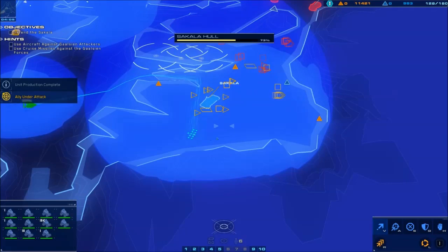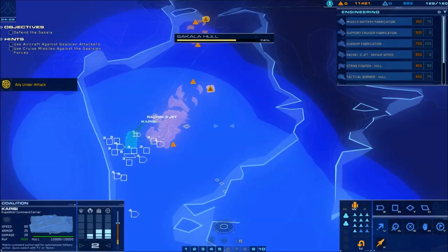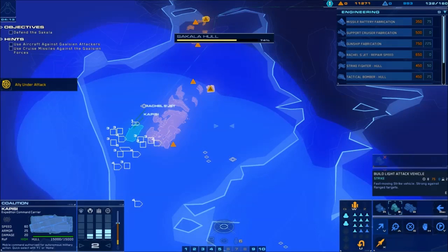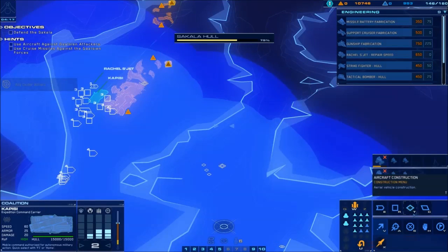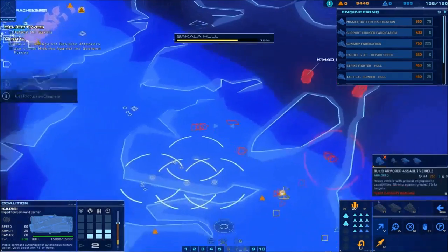And then your LAVs — keep them down here, they're just kind of like a backup. It's also a good idea to max out your population. We're going to build some LAVs up here because those ones are likely going to die. And then we're going to max out on railguns because we have two carriers to fight.